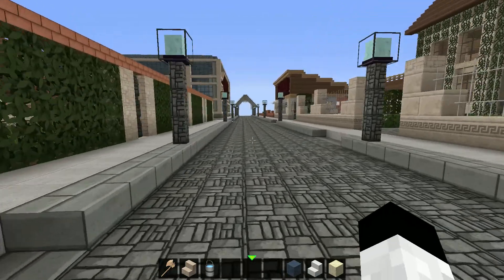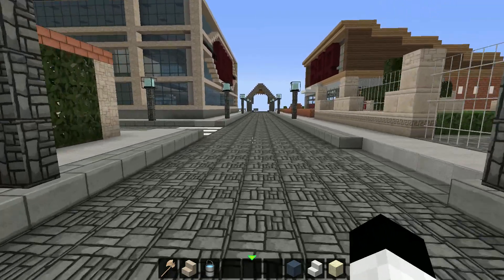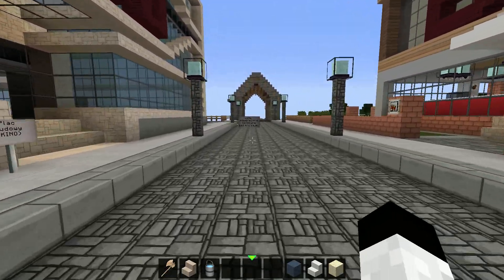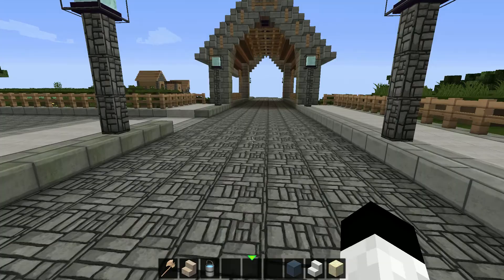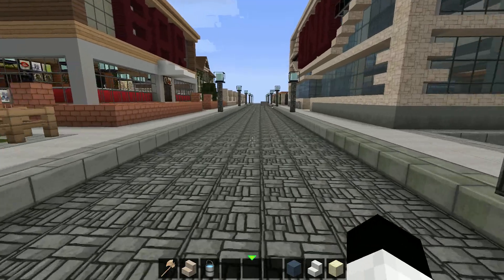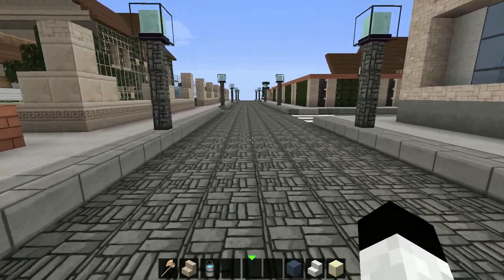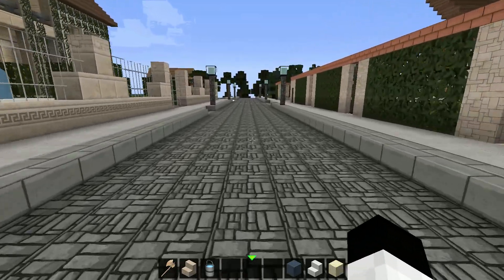I thought Minecraft doesn't use much CPU, but this is a good example that it actually does. This processor doesn't handle it — it's not the graphics card. I play with that same graphics card on another computer and it keeps around 50–60 FPS. Here it's 30 at best, and the FPS just jumps around — one moment you have 60, then it drops to 50 within a second.